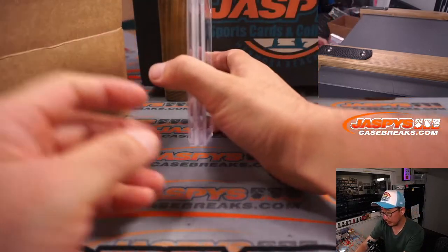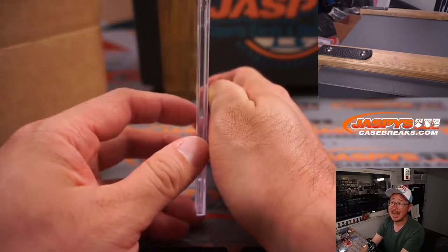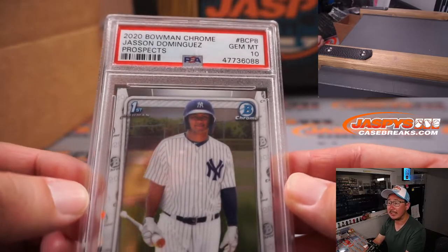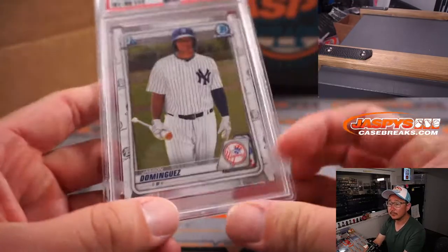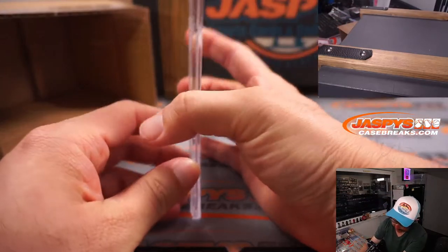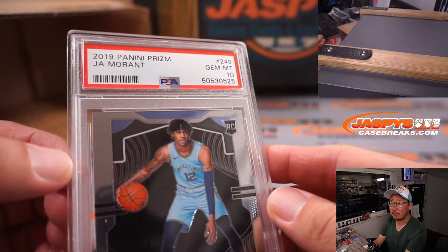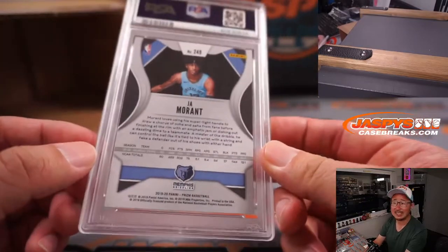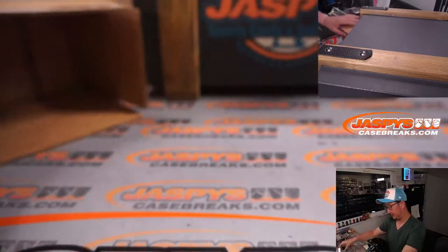Next up — I grabbed two graded cards right here. Graded card number one: PSA 10, Jason Dominguez from 2020 Bowman Chrome. That's his Bowman first, PSA 10. Jason Dominguez, letter D — Michael Robinson. And the next one is a good one to have today: Ja Morant, PSA 10, 2019 Panini Prism rookie card — just base rookie, but still a PSA 10. Very nice. Morant, M — Nick Smith with the letter M. Nice.